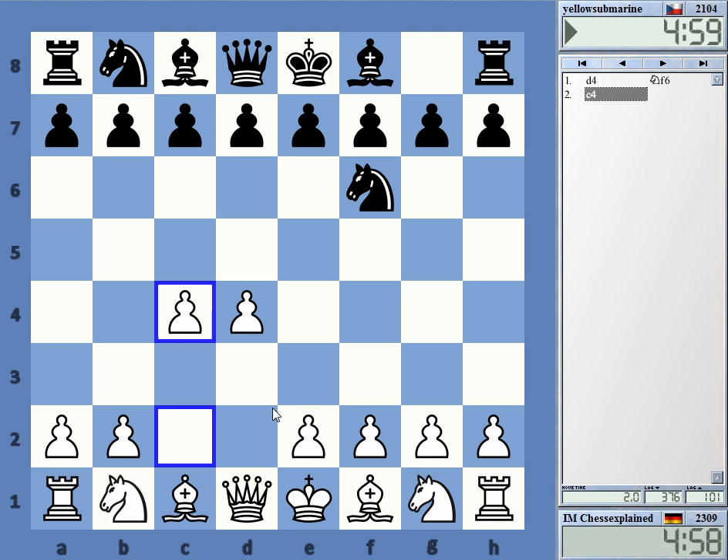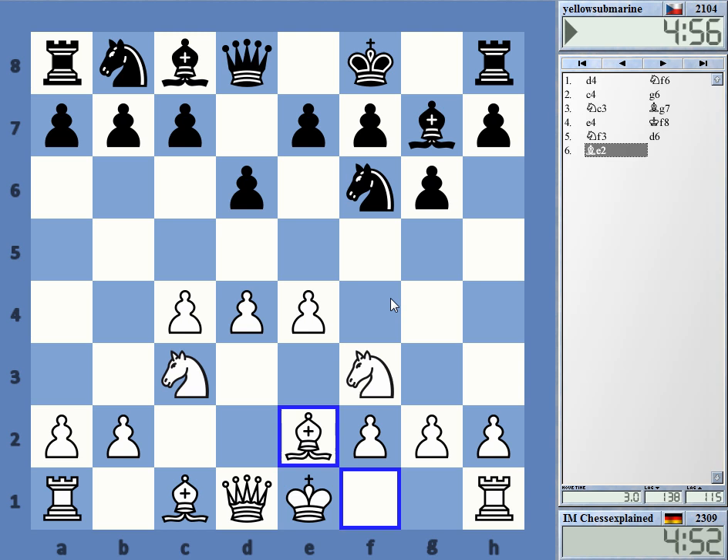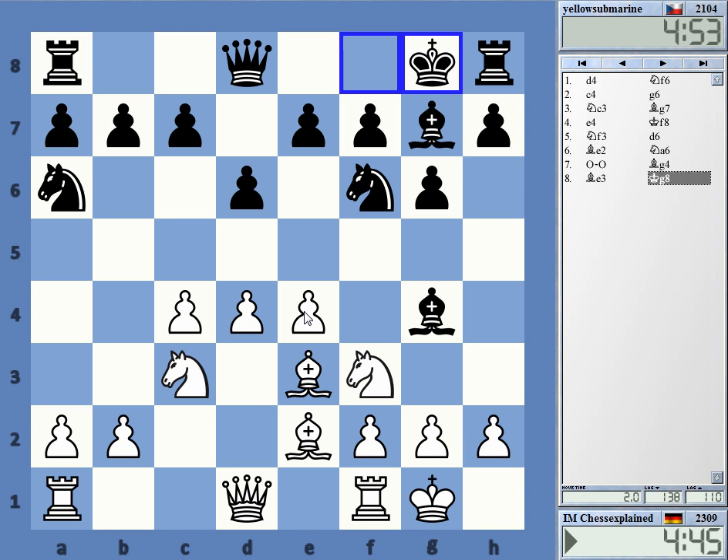Here we go on the yellow submarine or something like that. Let's see what I can do against the yellow submarine. Oops, mouse slip. If he asked for a takeback, I will grant it, but he didn't. I'm not offering it myself.